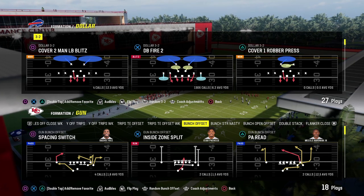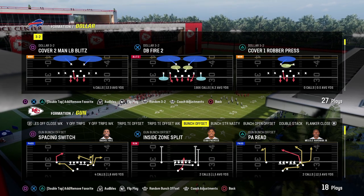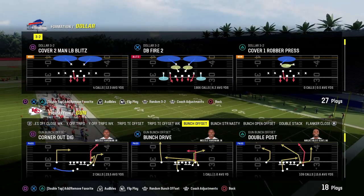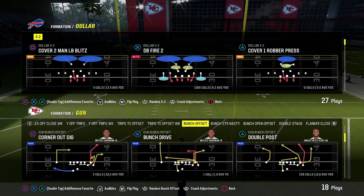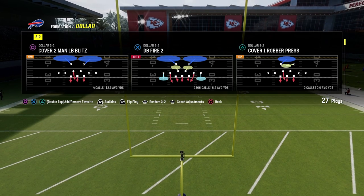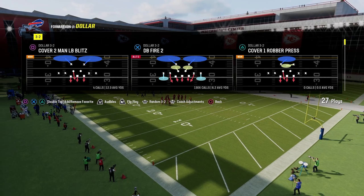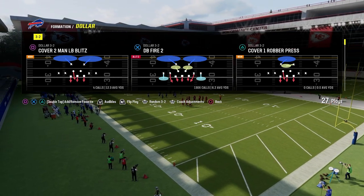In this video, I'm going to be going over what I believe to be the best way to be running Dollar right now. If you want to get my entire defensive ebook on Dollar, completely updated and revamped, it's available on our Patreon. Patreon members get access to all of my offensive and defensive ebooks, all updates for just $10. There's a link in the description — I really encourage you to sign up. It's the best way to get better at Madden and gives you the knowledge to win at the highest levels.